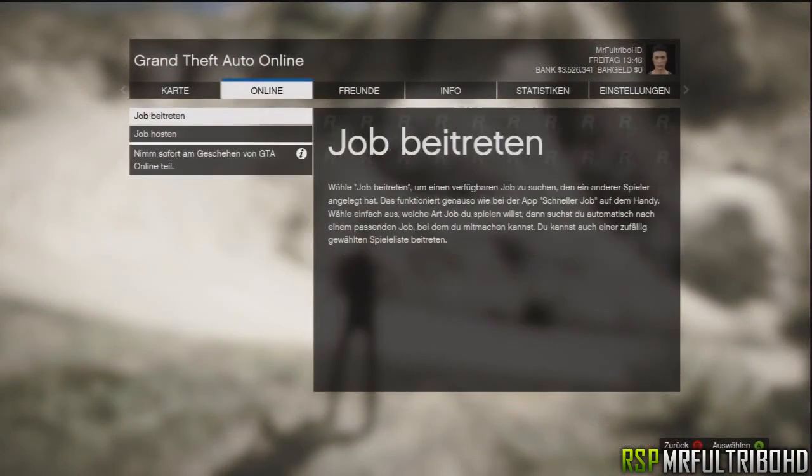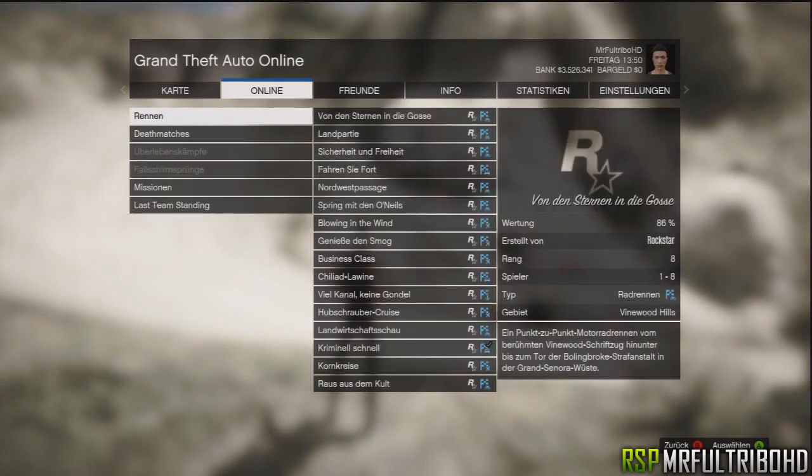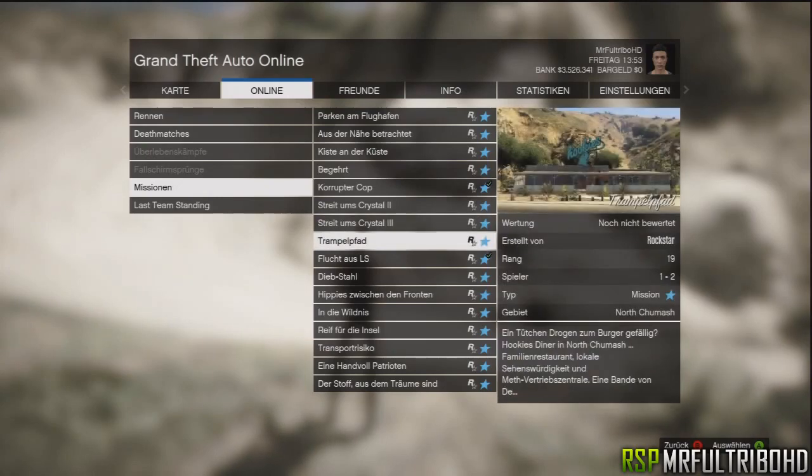Then you wanna go to Online, go to Jobs, go to Host a Job, from Rockstar, go to Missions. Then you wanna go down till you see Trampalfa — that's in German, but in English it's Dirt Road. Then you wanna start this mission.